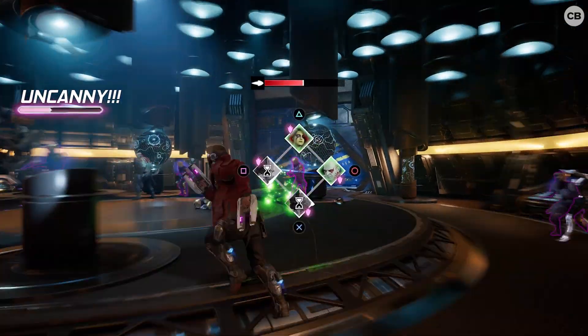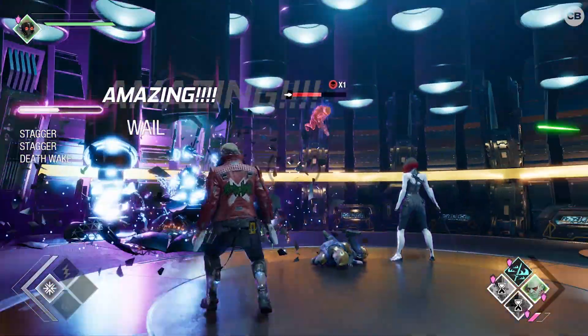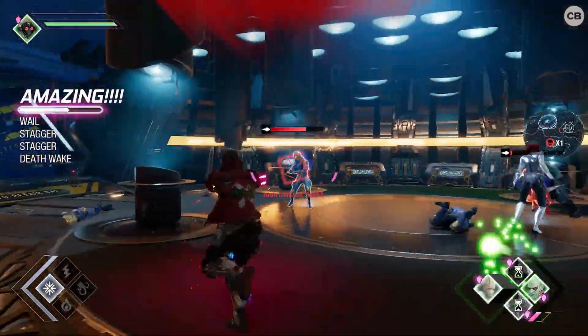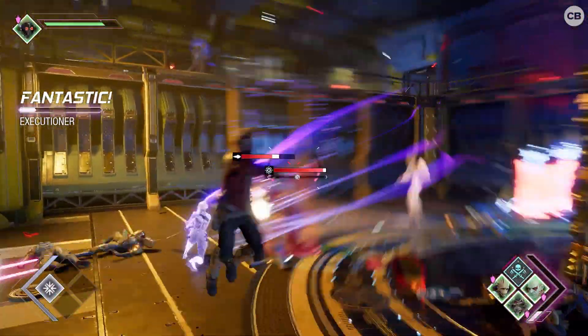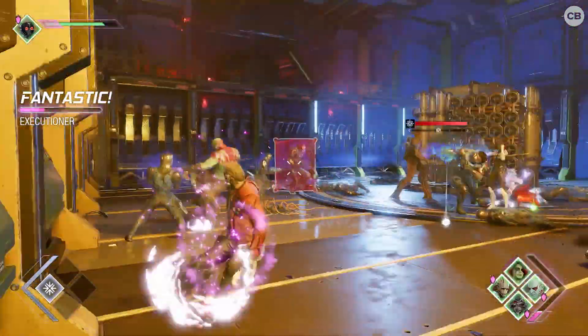Thankfully, there are ways to turn the pace down a bit. Scrolling through various abilities to use with Star-Lord or one of the other Guardians slows time slightly, allowing for a bit more tactical thinking. And then there's Huddles, an ability that charges over time based on your actions in combat, that allows Star-Lord to call in the rest of the squad for a pep talk while time is frozen.